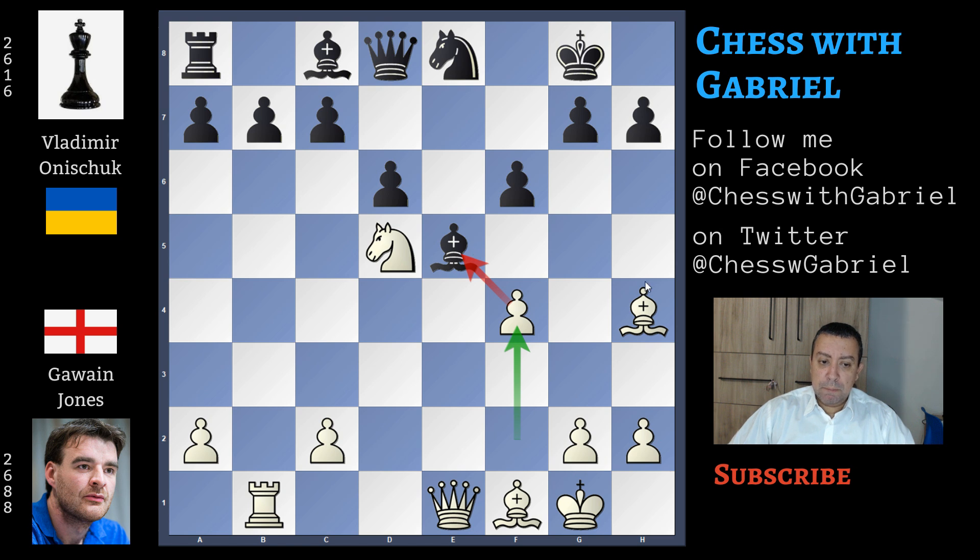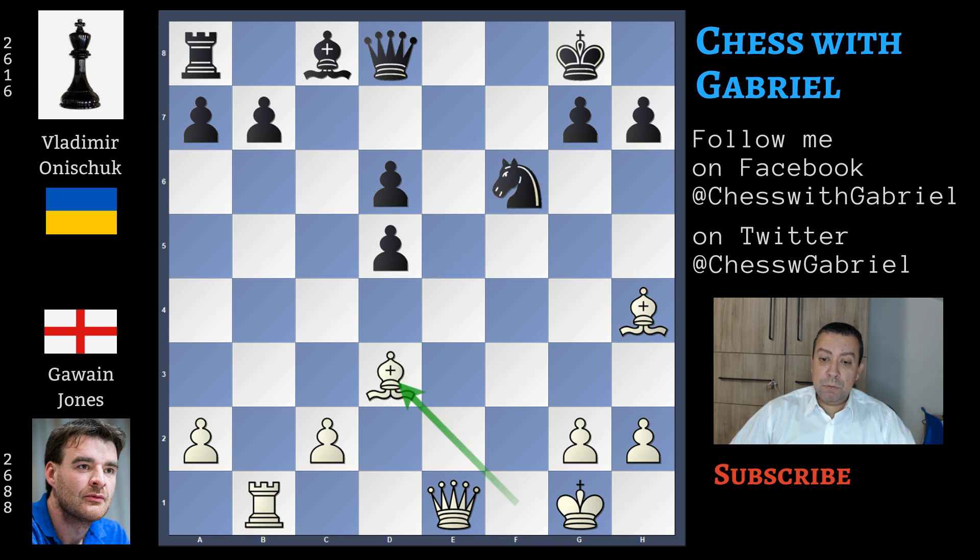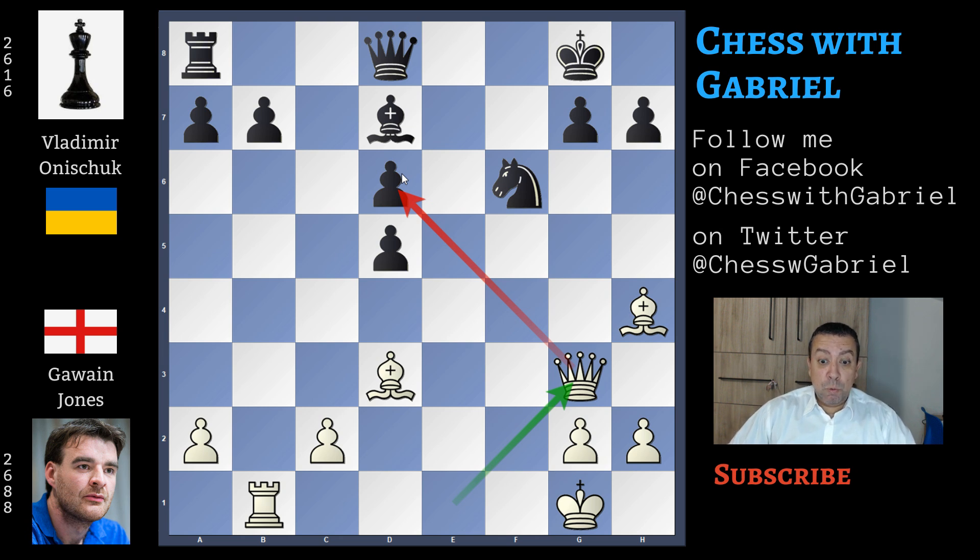We said f4. Black doesn't move the bishop away — he continues with c6. f captures on e5, c captures on d5 and e captures on f6. Knight captures, bishop to d3, bishop to d7, and queen to g3 attacking d6. Gawain Jones is following the Muzychuk game against Katerina Lagno. Here comes bishop to c6, with the bishop protecting b7 because there is a rook on b5. Now the queen is also protecting d6.